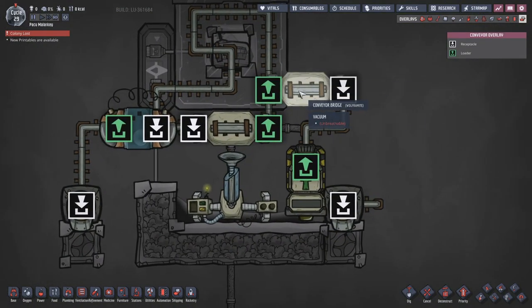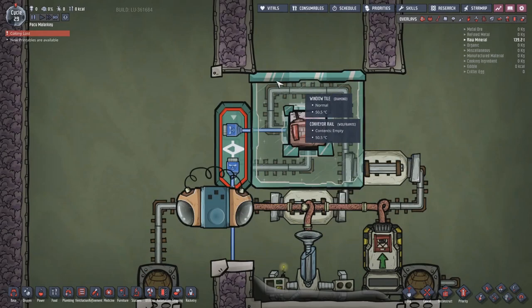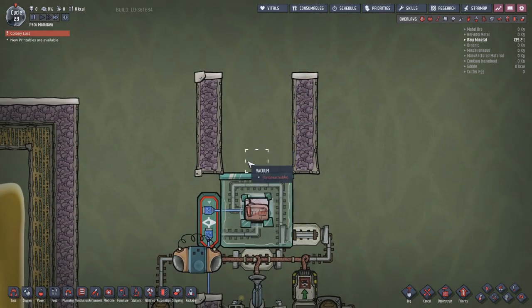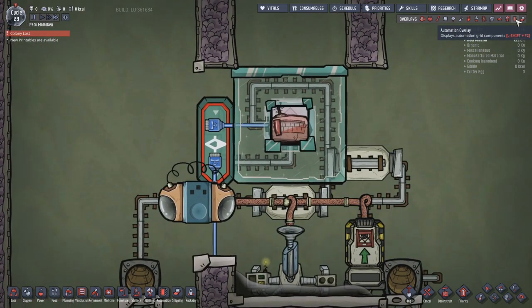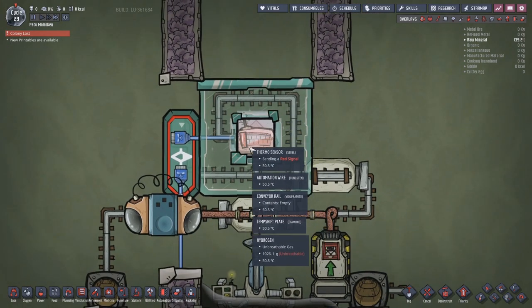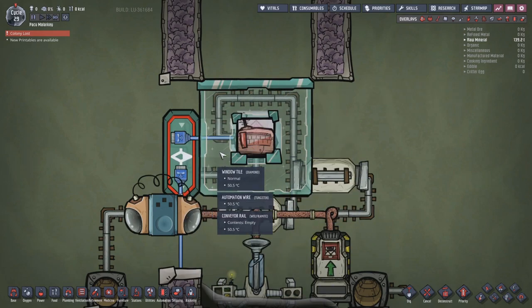The loader then loads it onto the belt via a bridge, and here we have a loop behind some diamond tiles - this is our heat exchange where we boil off oil, water into steam, or whatever we want to do. The conveyor rails cycle through here. In the middle we've got a thermo sensor with a temp shift plate and some hydrogen, which gives us our temperature regulator.